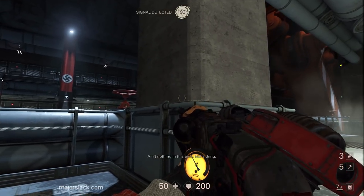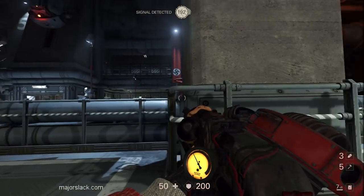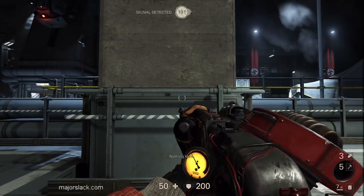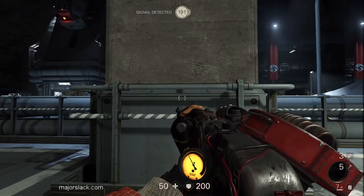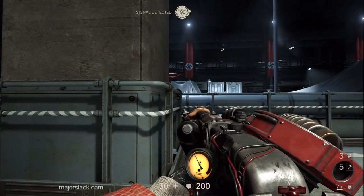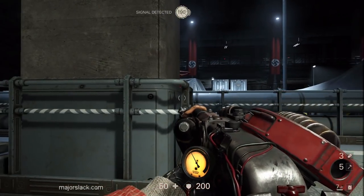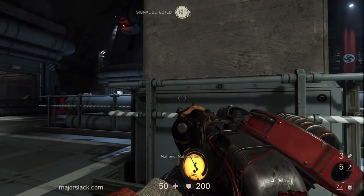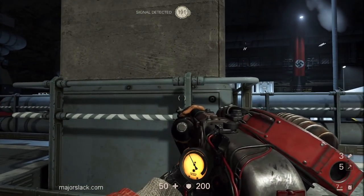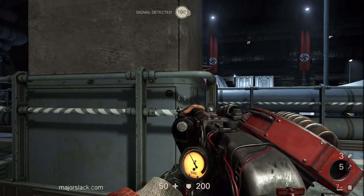Do not underestimate it. Just wait right here behind the pillar — you want to do that because they can see you from the elevator so you've got to take cover. Now if you're lucky the heavy is going to spawn on this side. If not, just wait for him. He didn't spawn on this side so we're going to have to wait for him to come around. Just wait and listen for the footsteps.